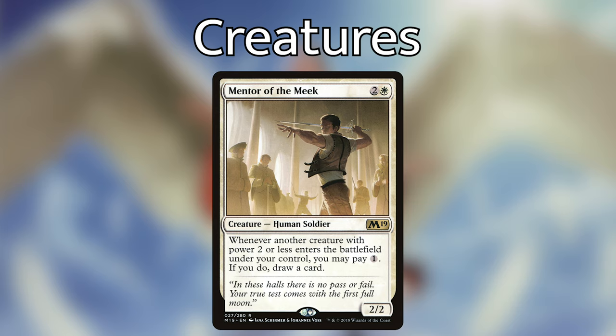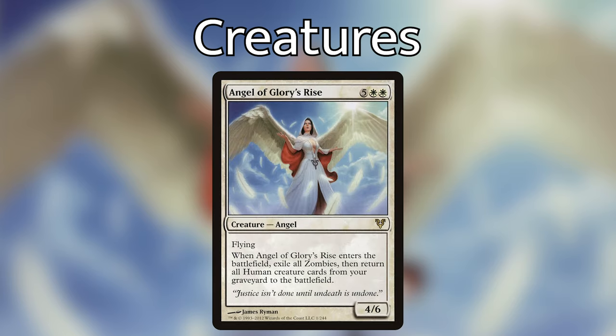Mentor of the Meek — two and a white for a 2/2. Whenever another creature with power two or less enters the battlefield under your control, you may pay one; if you do, draw a card. Mentor of the Meek is a really good draw engine especially because we're creating so many small tokens, and most of our humans aren't even above that two-power range. As long as we have extra mana, Mentor of the Meek ensures we have cards in hand.